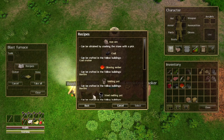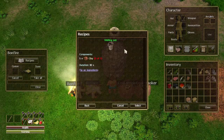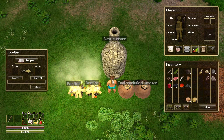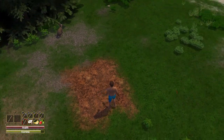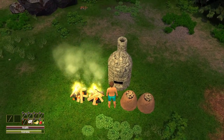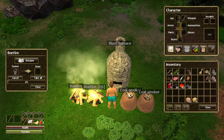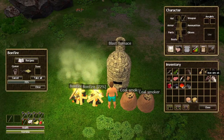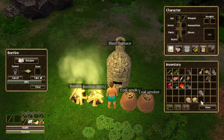We don't have access to steel yet, but we can make a melting pot. The melting pot can be crafted at the bonfire and requires just 5 pieces of clay — which I already have. Let's go to the bonfire and make a melting pot. By the way, I also have some iron ore in my inventory so I don't need to mine it.